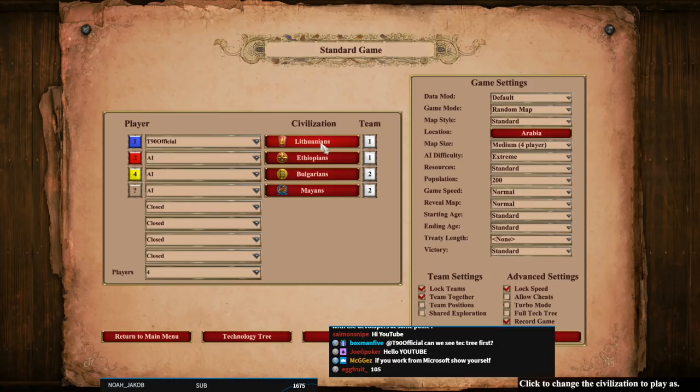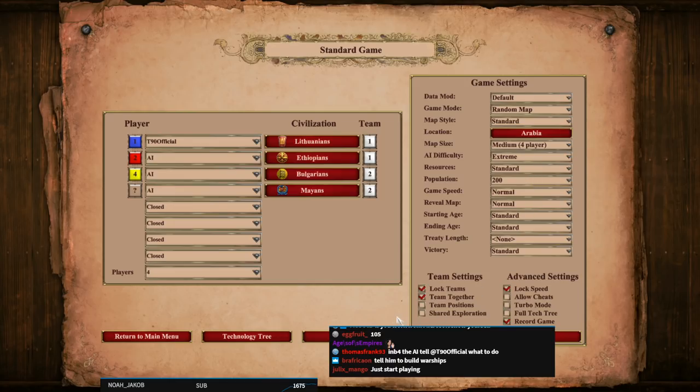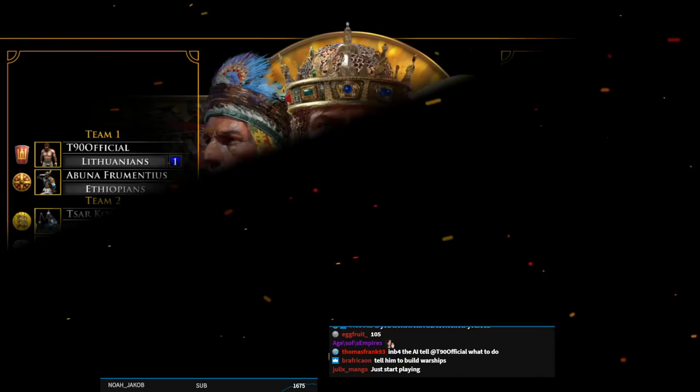I've chosen the Lithuanians so I could go for the Paladin civ. I've given my teammate Red AI the Ethiopians, and then I gave the enemy team Bulgarians and Malians, so they have Paladins and Archers. We're going to do Arabia, standard lands map. Let's start the game.